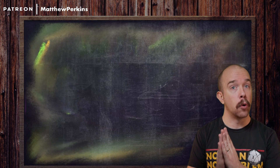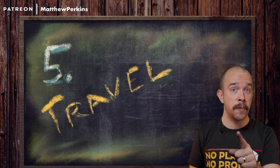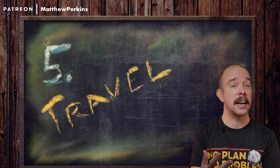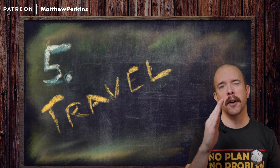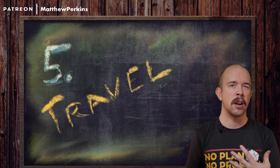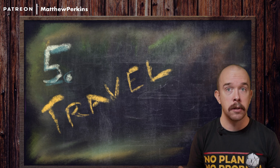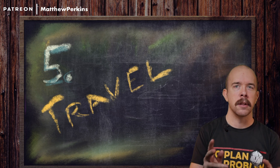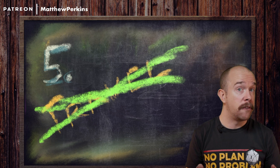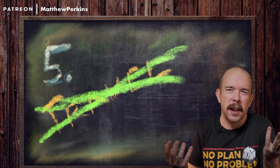Our fifth change is skipping all overland travel. If the players want to go somewhere on the map, decide how long it takes, presume they have the resources and means to overcome any challenges along the way, and move on with the game. The goal is to respect our players' time. One fun thing to do when you skip travel is to ask players to role-play a short scene that happens along the way — a fun campfire moment or a brief character interaction — then move on.